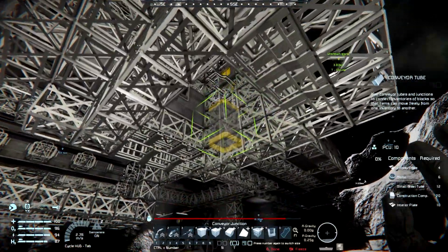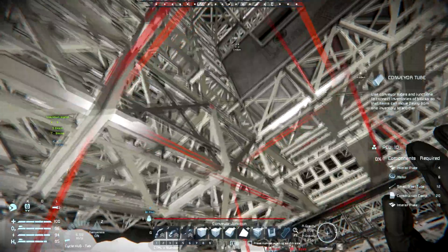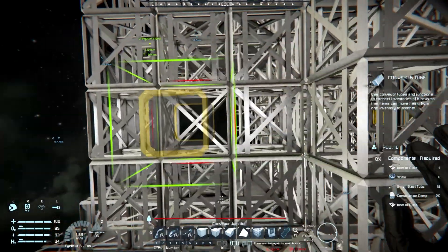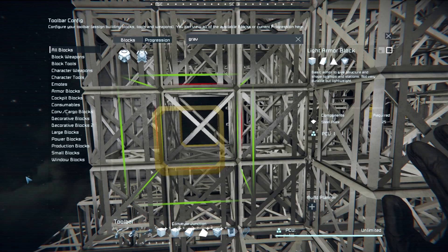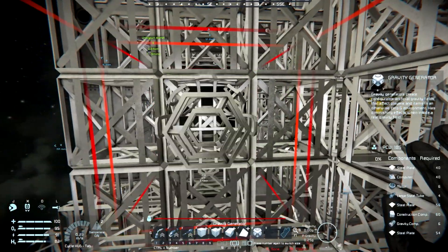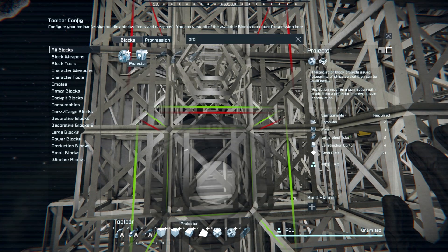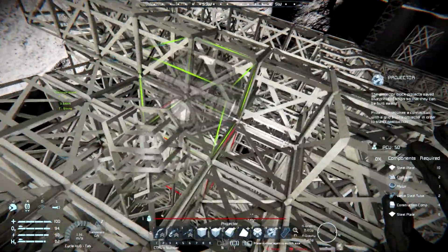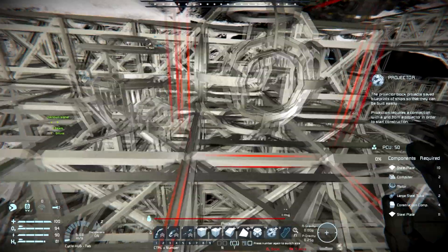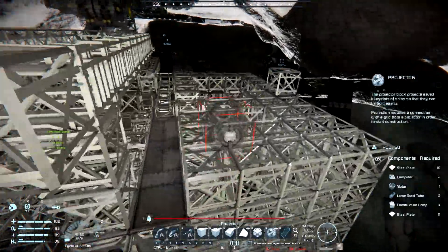This also gives us the ability to feed the defense network down here, since that's piped in there. So we want a gravity generator — we'll get these off of here for a second. Not that it really matters what direction that is facing. And we want two projector blocks, and these matter only in that we want them facing forward. We're going to do the same over here.